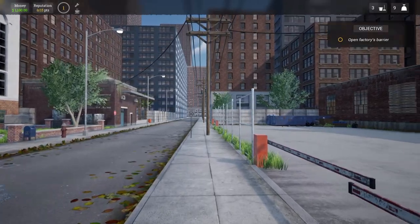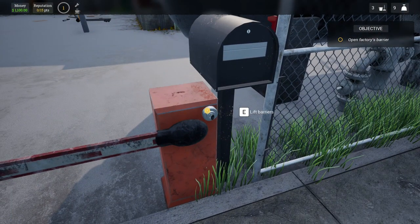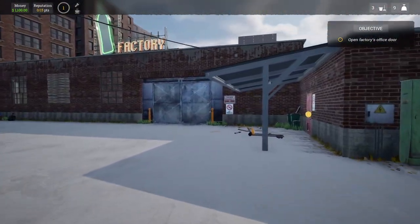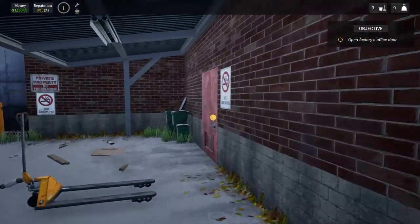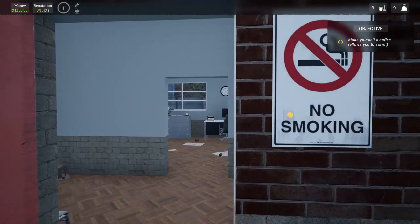Alright, looks like we are at the factory here and we finally got the keys to it. Let's go ahead and get those barriers open. Keys to the castle, finally. Alright, factory door here.